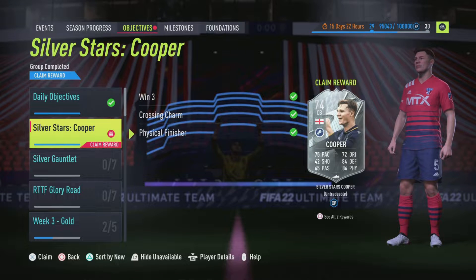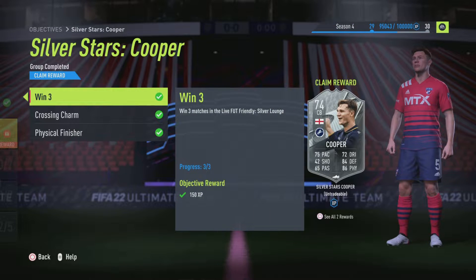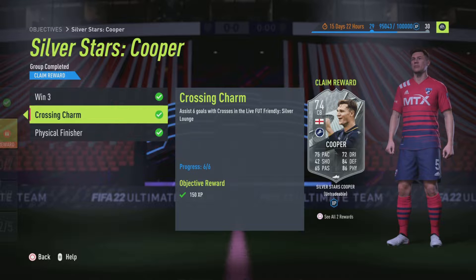Hello and welcome back to another Degenerates in Gaming video. Today I have finished off the Silver Stars Jake Cooper. If you're wondering how to get him, before I get into the video itself, you just have to win three matches in Silver Lounge.